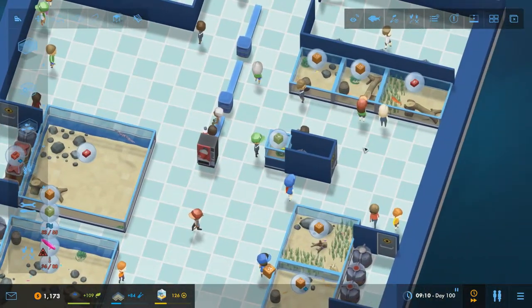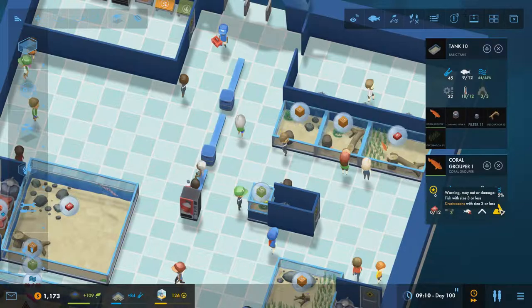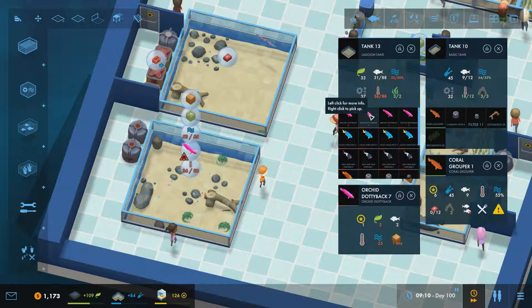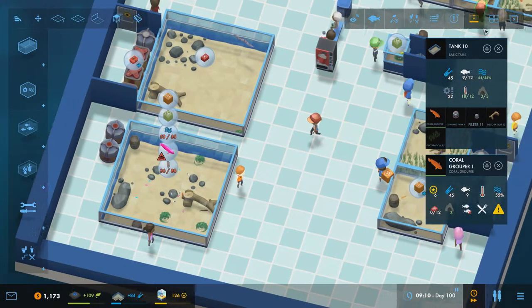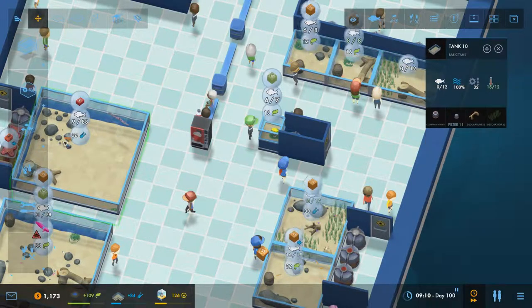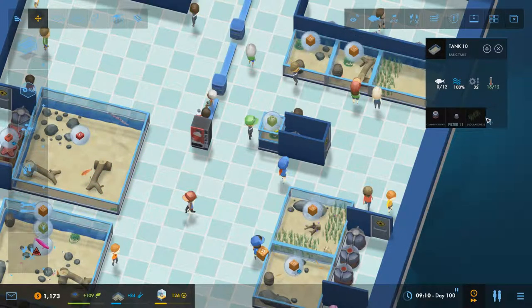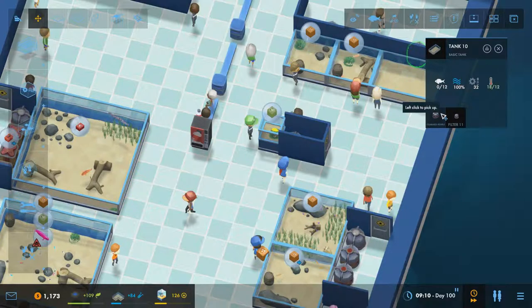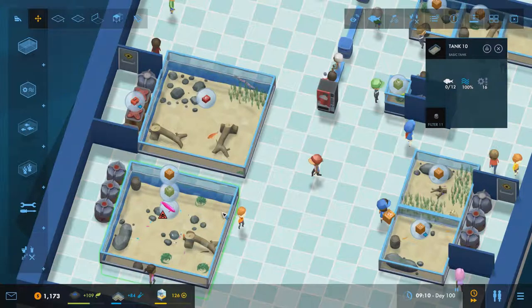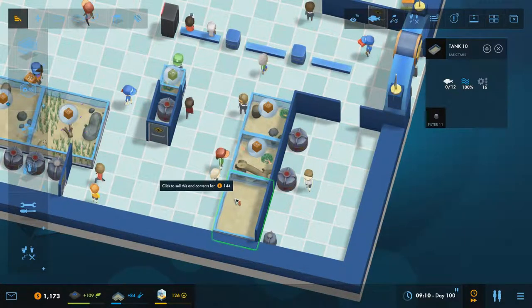We have some more money to play with. I want this on regular so I can check what it is. This will eat size fish of size three, and in here we have size two fish, so we can't have you in here - but we can put you into this tank here with the moray eel. We'll also move the stuff from here into here and move the filter over to this one. That means we can get rid of this tank as well.